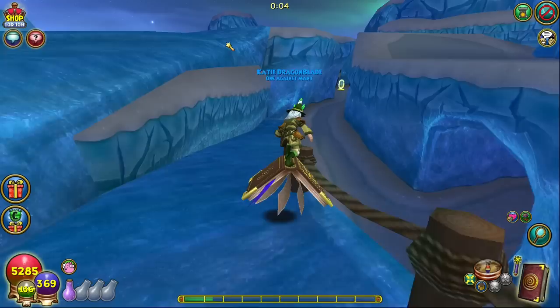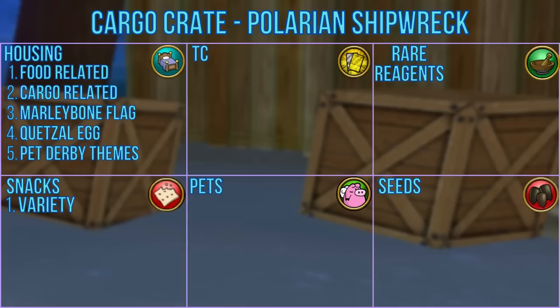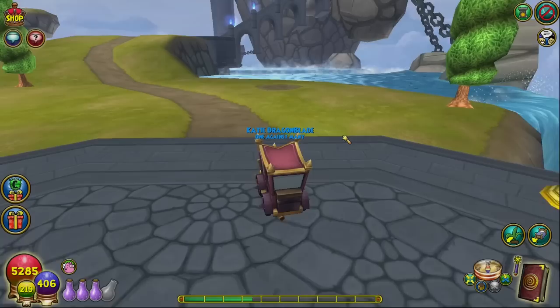The cargo crate can be found in the Polarian shipwreck by heading straight ahead from the spiral door and down an incline to the left. Keep heading straight and you should soon see the cargo crate near Captain Shackleton. It can give furniture items including food and cargo themed items, the Marleybone flag, quetzal egg, and pet derby themes, as well as a variety of different snacks.